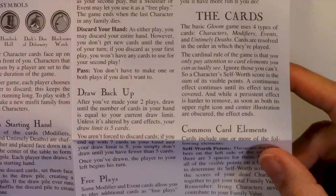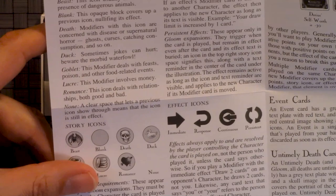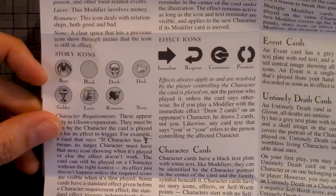Here we have the rules. We have setup, objective, components, gameplay, storytelling, the cards, draw back up, free play, story icons. You have iconography, character cards, modifiers, event cards. You have sample, family, and mid-game. For beginners, more info, credits, and winning.